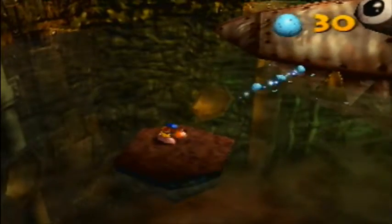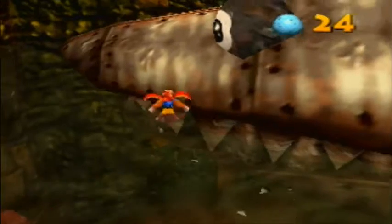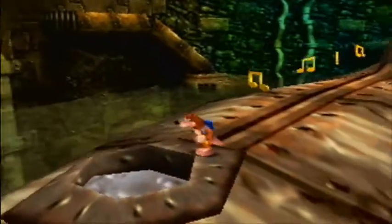I think there's a token we can get from this side of the teeth, which is not as useful, but we can still get it. Just get out and get in — I don't want to go in Clanker just yet. I'll get the last jiggy outside of Clanker, and then we'll go inside Clanker, and then everything will be okay in the world.